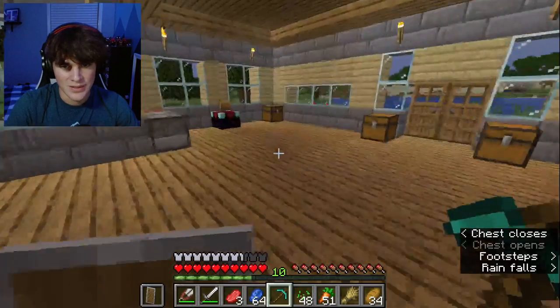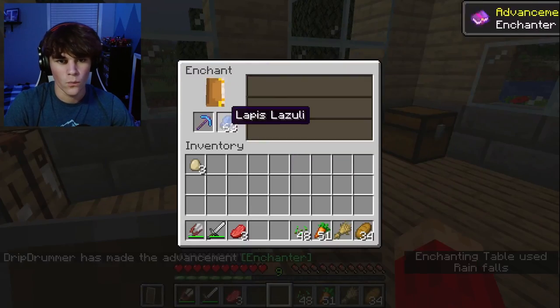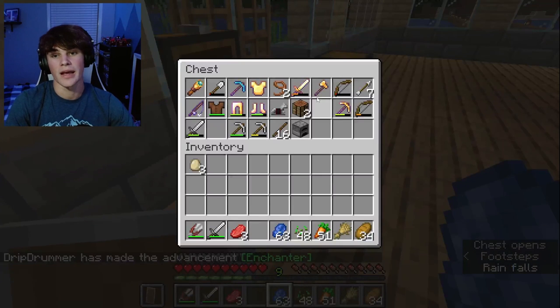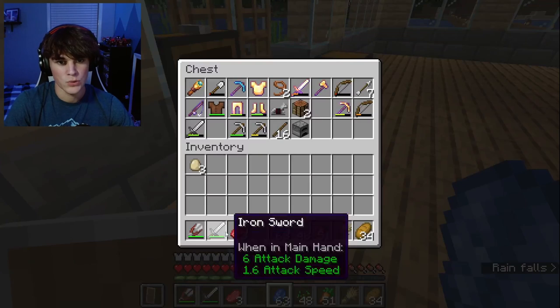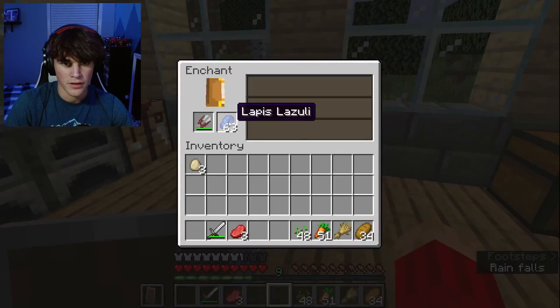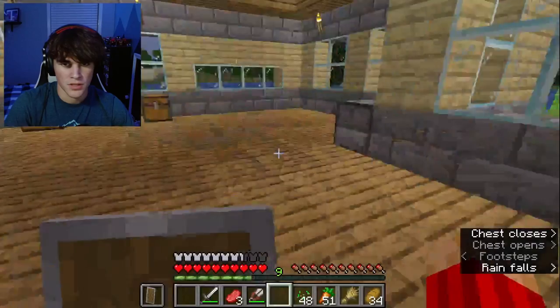Guys, let's see what we can get on our pickaxe here — anything good. Efficiency one. We will take Efficiency one, and that is going to be our first ever enchanted item. Our armor isn't looking too good, but that's okay. We're going to keep that like that for right now. We'll come back to it a little later on. Got Lore two on that bow. I think all our stuff is good. I don't think you can add anything on shears anyway — you might be able to, just not through the enchant table.